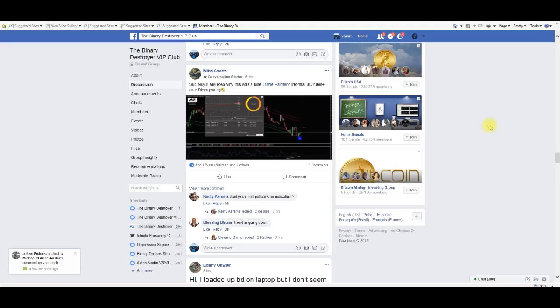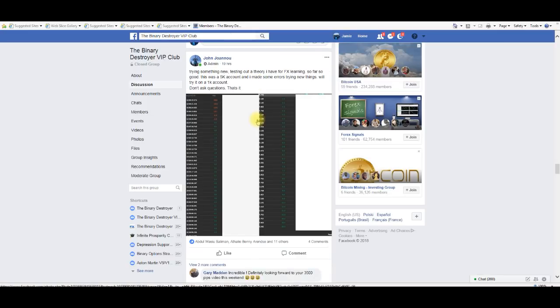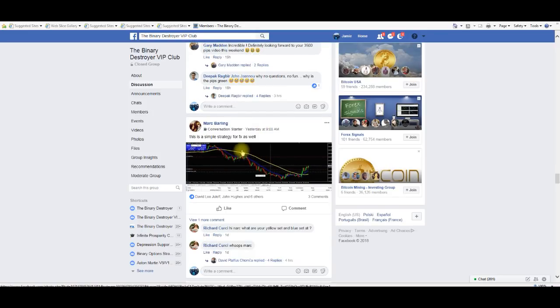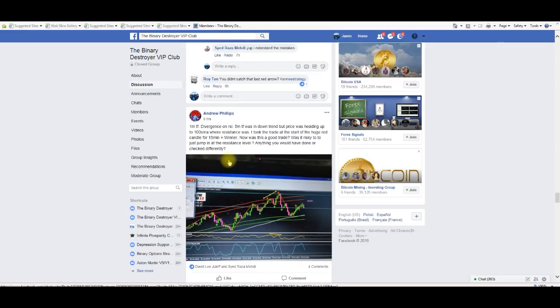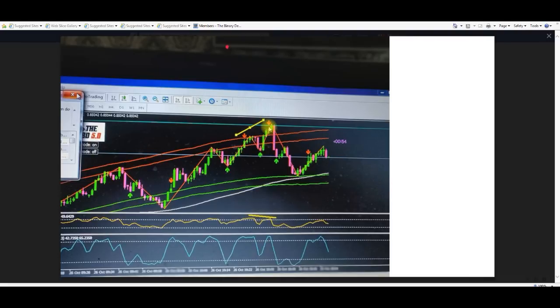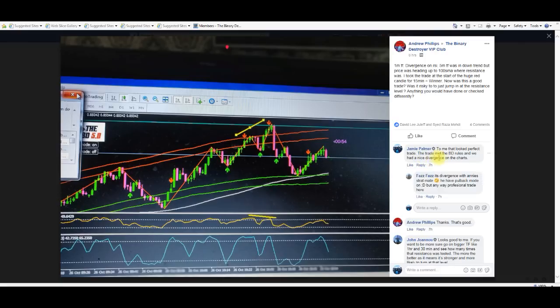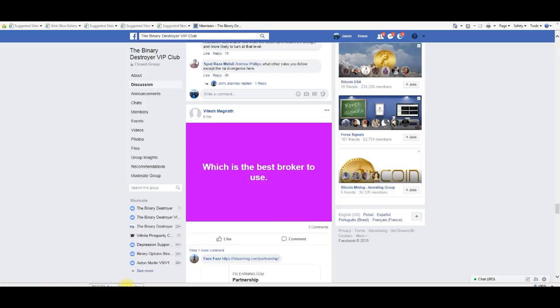On the one-minute time frame, here's another nice trade with the Anne Strategy: signal arrow pops outside the zone, divergences on the RSI. All day long — to me that looked a perfect trade. The trade met the BD rules and we had a nice divergence on the charts. Nice, nice, nice. So yeah, Anne is the queen of the Binary Destroyer. It's been another successful week in the Binary Destroyer family.